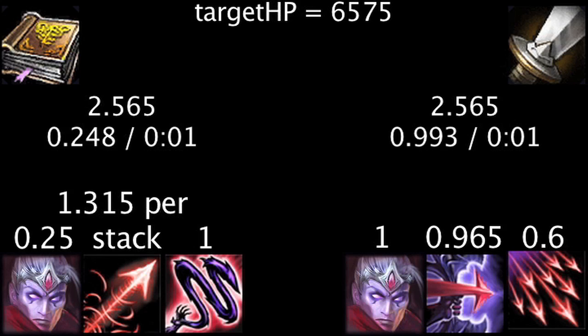A target will need to have 6,575 maximum health with a single Blight Stack detonated on them to make one point of ability power deal more damage than one point of attack damage. One point of attack damage will always deal more damage per second on Varus' auto attack than one point of ability power, not taking armor or magic resistance into account.